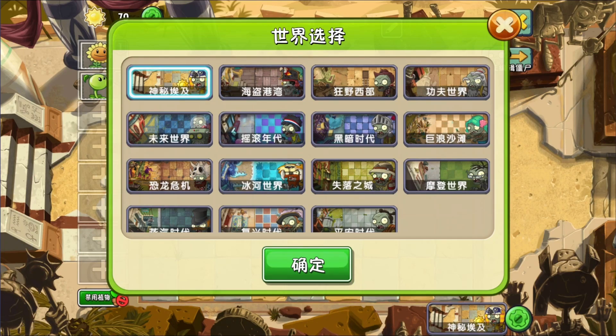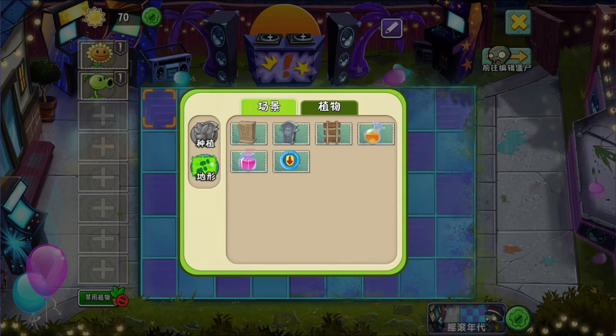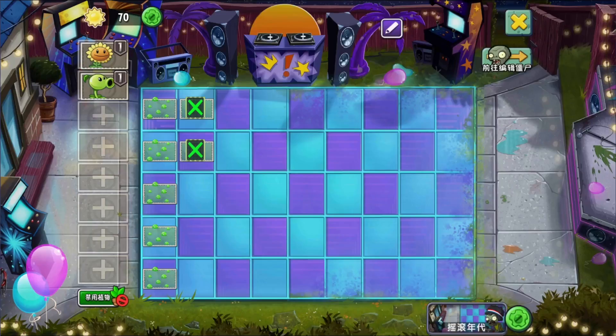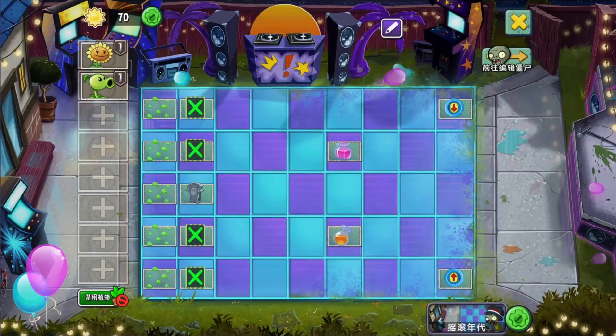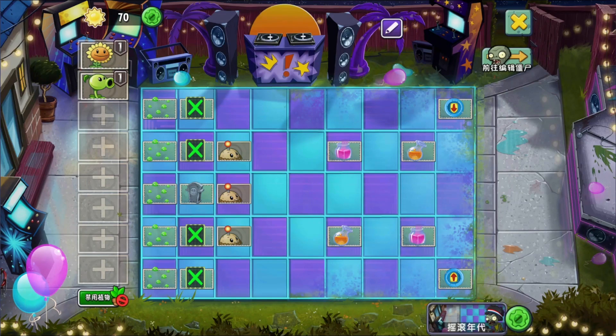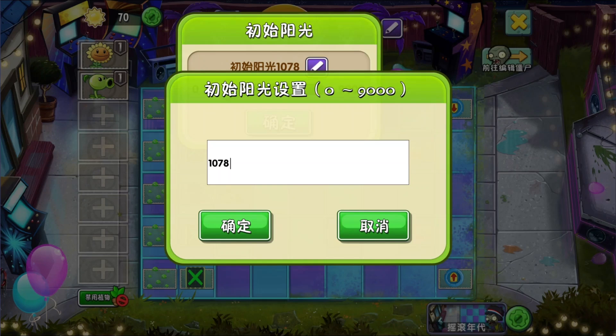Let's force the player to use peashooter and sunflower and then we'll ban a handful of plants. We can change the world we play in by pressing the world changing button to the bottom right of the lawn — why not make a neon mixtape tour? Clicking on tiles in the grid brings us to a menu where we can add items, hazards and pre-planted plants on the lawn. Let's edit our sun so we start with 1000 sun.